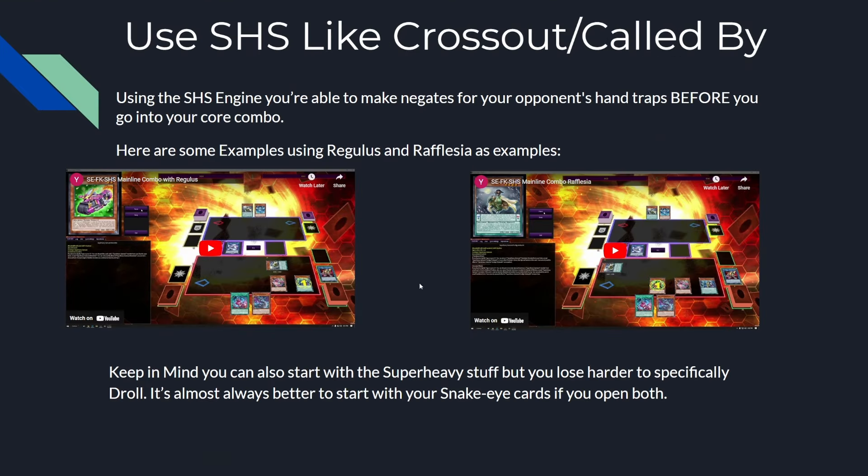Also keep in mind you can start with the Super Heavy stuff, but Super Heavy loses way harder to Droll. In these combos with more than one card — like Snake Eye Ash and Wakaoshi — I always start with Snake Eye Ash because Snake Eye Ash beats Droll and the Super Heavy stuff typically does not. You typically want to start with the Snake Eye stuff because the interactions that hurt you early hurt Snake Eye stuff way less.